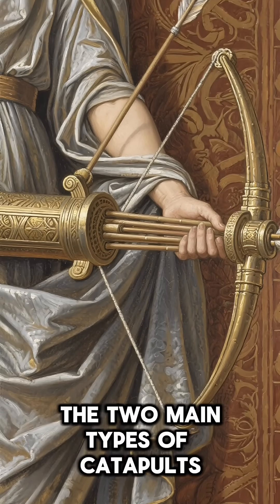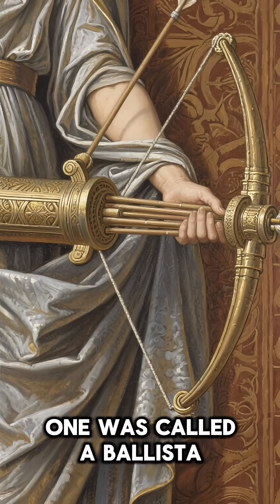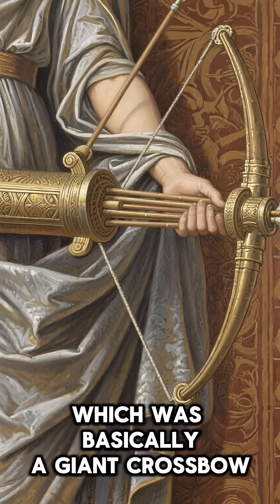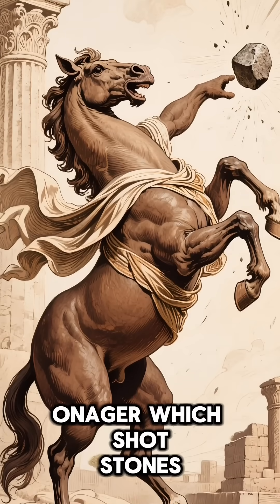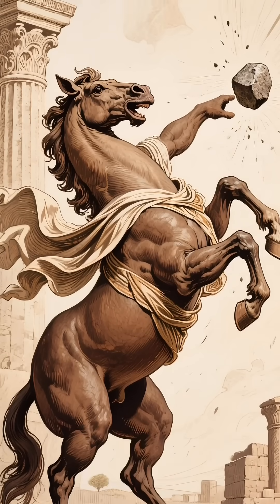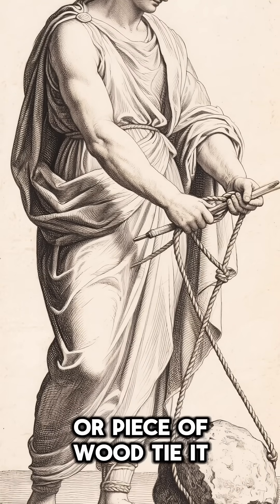The two main types of catapults that they used were torsion-powered. One was called a ballista, which was basically a giant crossbow that shot arrows. The other one was called an onager, which shot stones.